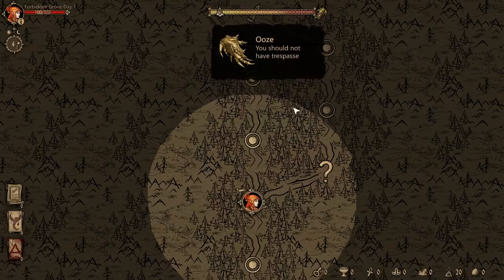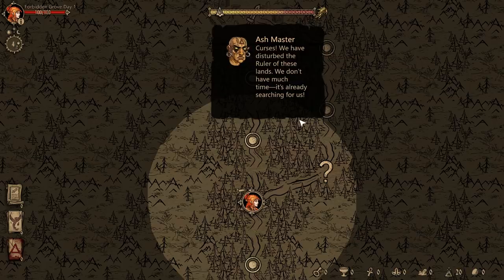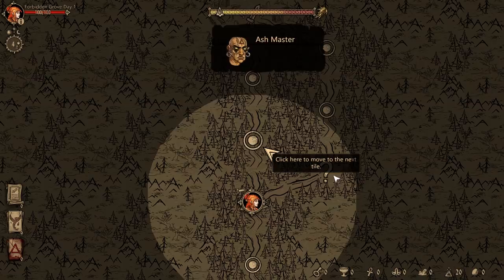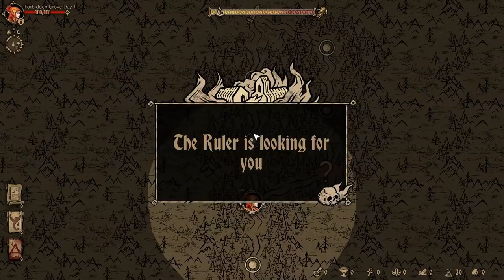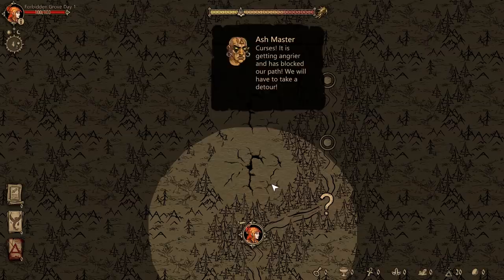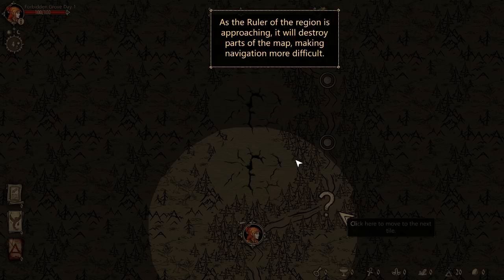You should not have trespassed on my land. Curses, we have disturbed the ruler of these lands. The meter shows how much time you have left before you engage in battle with the ruler of the region. As the ruler approaches, it will destroy parts of the map, making navigation more difficult. I know a shortcut we can take — let's go. The ruler is getting angrier and has blocked our path. We'll have to take the detour.